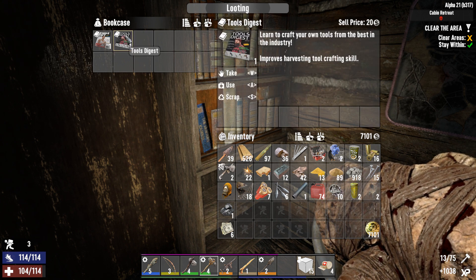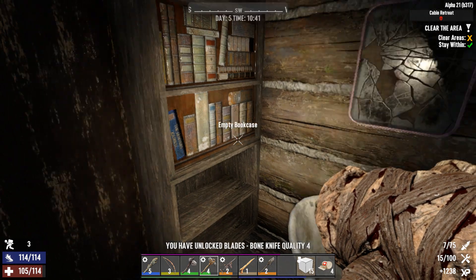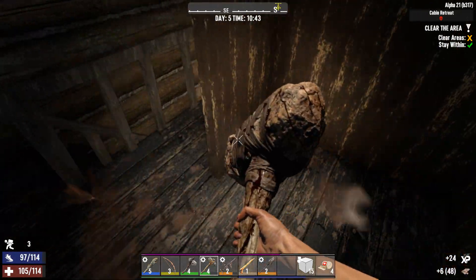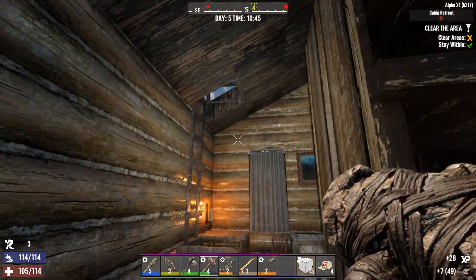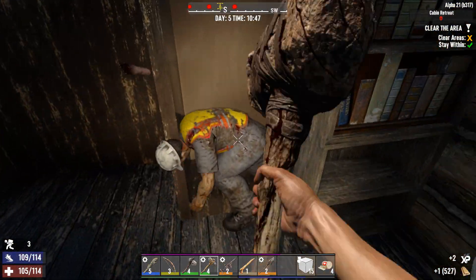There's a nice little bathtub. Those books are lovely — sledgehammer crafting skill, improved tool crafting, harvesting tool crafting skill, and blade crafting skill. We can make a quality four bone knife. We can take the cloth from here — it appears we have a ton of it now in our inventory.